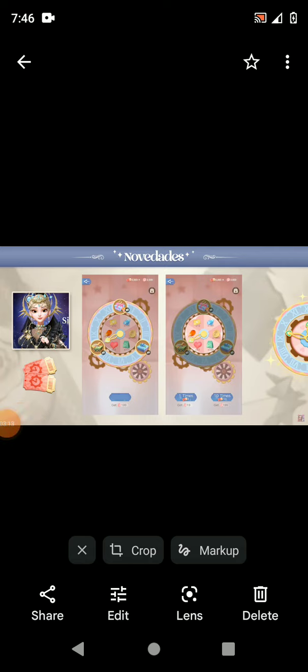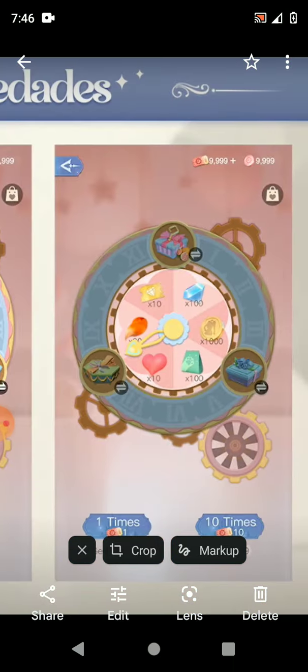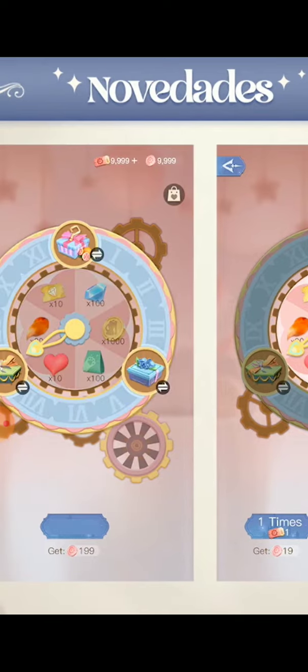Next we're going to talk about AJ. AJ will have this set, but they changed the roulette. The inner circle will be highlighted first, and we can do our two spins. AJ changed the pricing of everything — it's still some gold tickets, some hot gold, some cat food, some stamina, 20 wool, and 100 diamonds. They changed the pricing, which we used to get more prior, so that's not good.